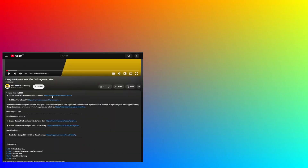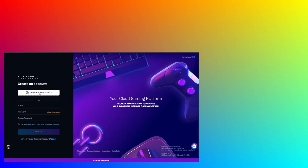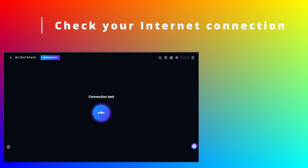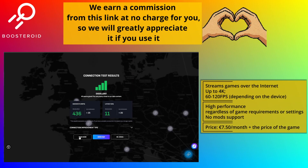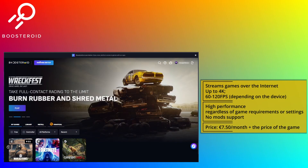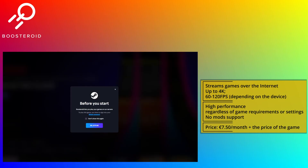Using Boosteroid is super simple — just click the link in the description and register. You can even use your Google account. Then you'll need to get a paid subscription, but I first recommend checking your internet connection to the closest Boosteroid server. This will give you a good idea of what streaming quality to expect and if this service will work well for you. If you decide to give it a try, go to your profile and click the subscribe button, then simply find the game in the search bar and launch it.